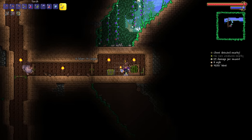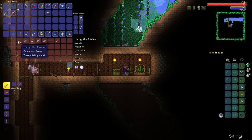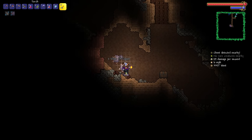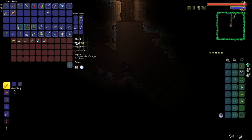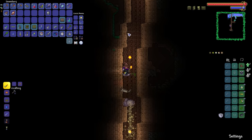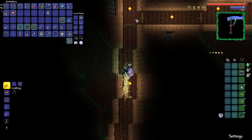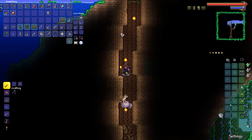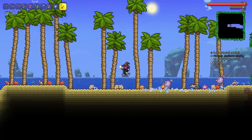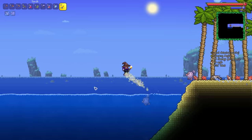We're going to open up the chest here — we have some building-related stuff, which is pretty nice, and right at the bottom we've got ourselves a little chest as well. That's that tree explored. Let's get back to the surface and resume our hunt for Abigail's Flower. Unfortunately it's not on the left-hand side of the world.